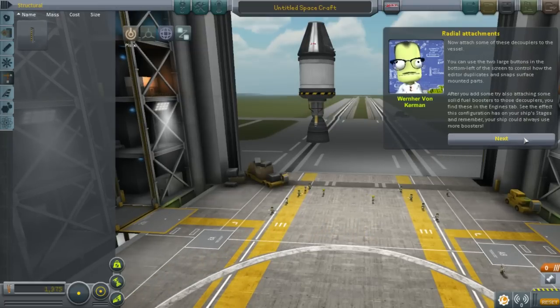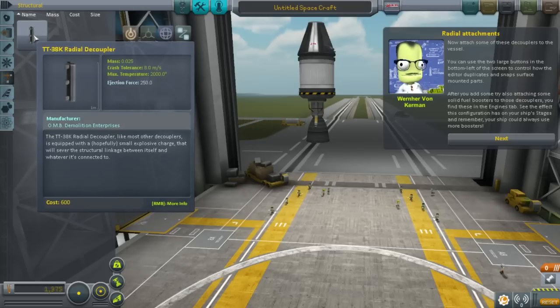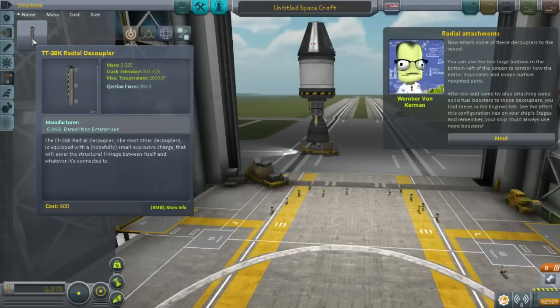Radial attachments — this might have been something I wanted to learn about. Some parts are designed to be attached to the surface of others, radially. These allow you to move intricate radial structures and even attach more rockets. That's something that would have been good to know before. The particular part we have here is a decoupler — this part does a tiny bit of explosion, separates the parts from the previous stage.